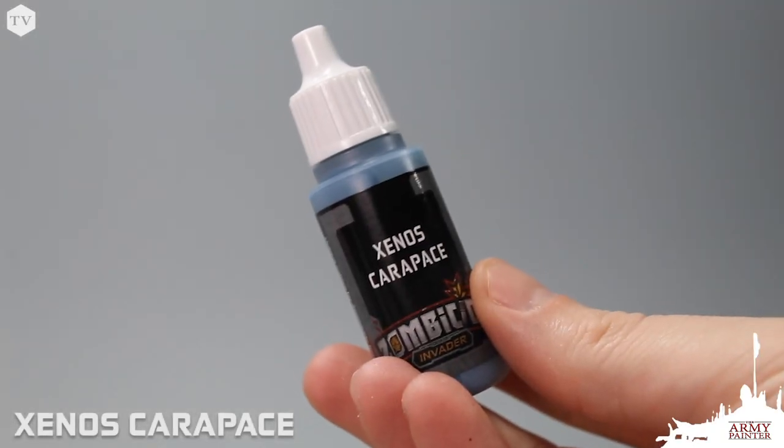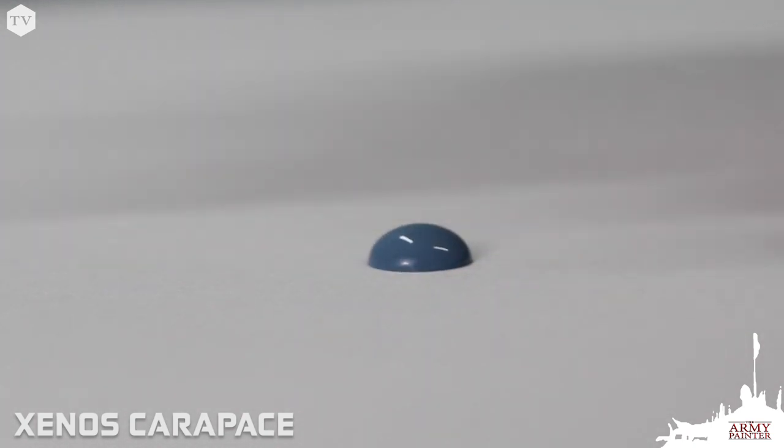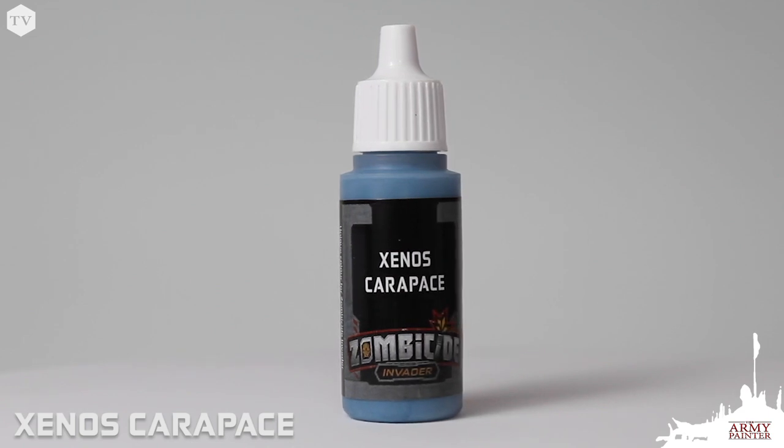Last but not least, we have Zeno's Carapace. This may be my favorite color in the set — it's a vibrant cobalt blue with applications for both the survivors and even the alien tank models.